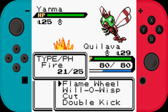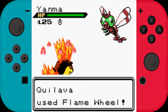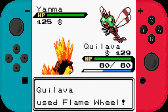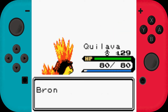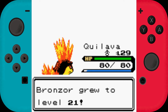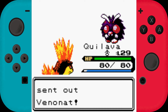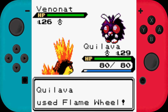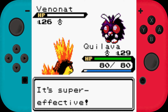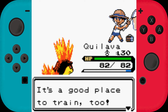I think that is not how Speed Boost is supposed to work - it sent out Yanma and it immediately got the speed boost. That seems like hack strategies. Let's Flame Wheel this one. I wonder when Quilava evolves into Typhlosion actually. Cyndaquil evolved into Quilava at level 14. Another Flame Wheel on the Venomoth should have us hit level 30. Very good - it's a good place to train.